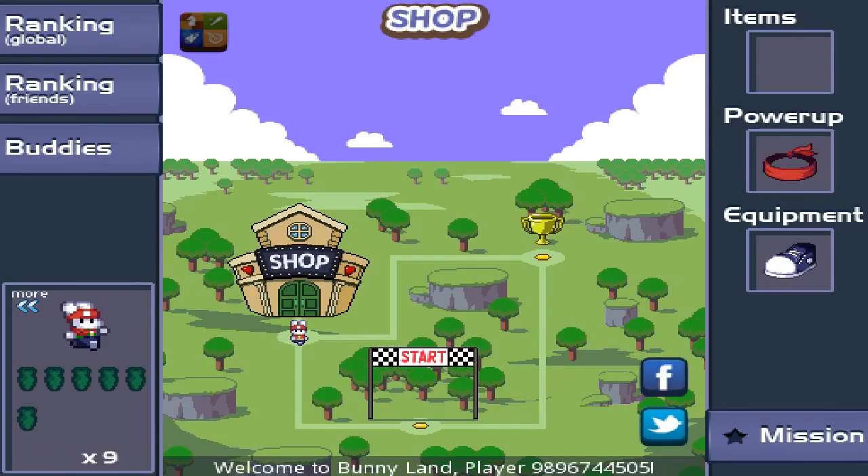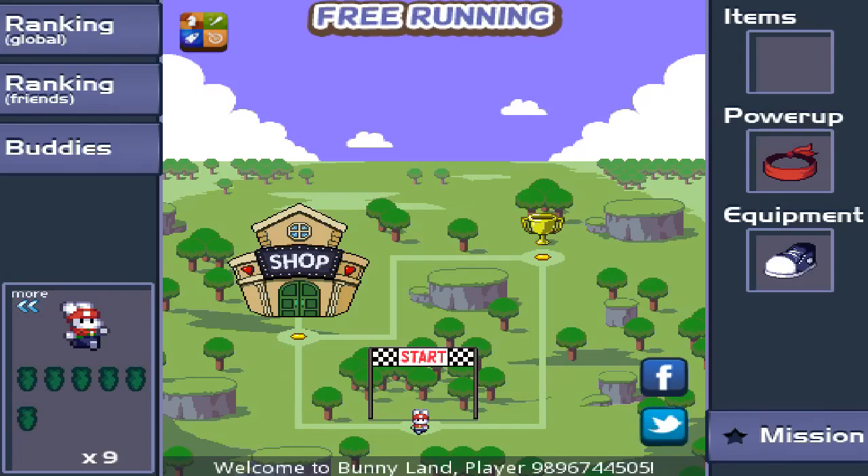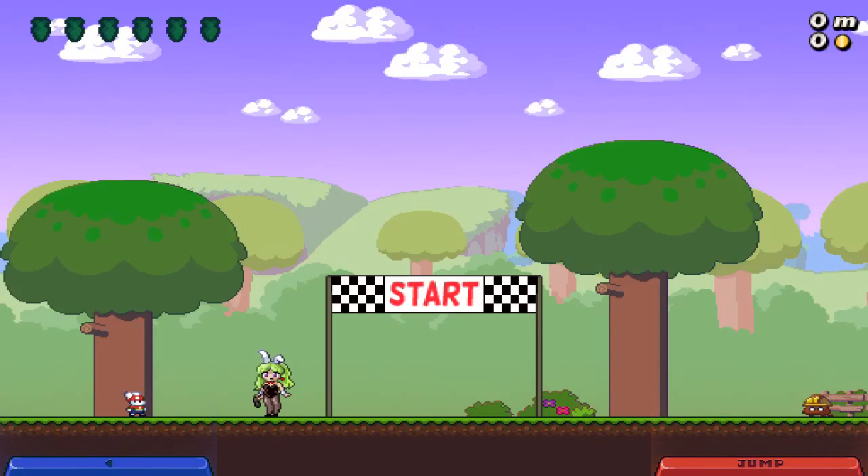Let's get into some gameplay. As you can see, he's at the shop, then he runs from the shop to the start — that's where you start and continue. You start with nine lives, and if you keep dying it keeps going down and down.